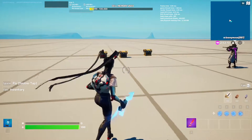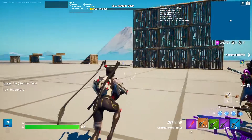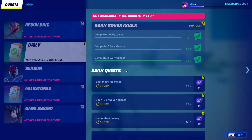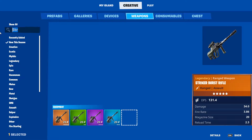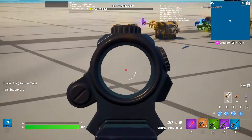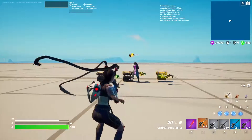Apparently we missed it, but the Striker Burst Assault Rifle is also in Creative. We're really sorry we didn't catch it — it didn't show up on the tab for some reason. The only way to find it is to search for it, because if you go to the 'New This Season' tab it's not even listed there. Really weird — it must have just been updated.